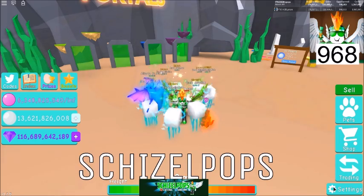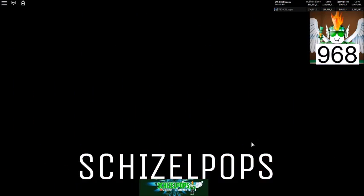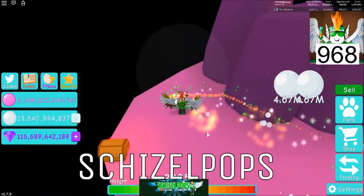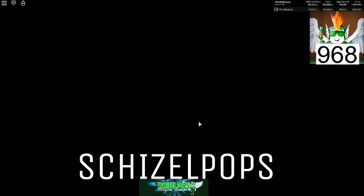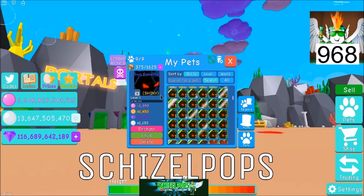That's my team, that's what I'm currently using, that's what I'll be grinding with until the new egg or whatever comes out. So guys, we're gonna do 10 picks. The first eight picks are gonna be for two — I repeat, two — shiny dark elementals.